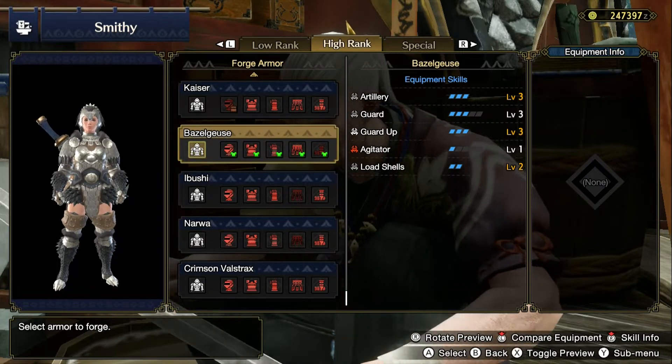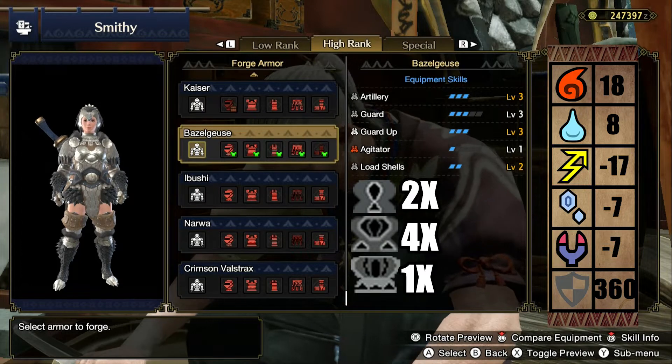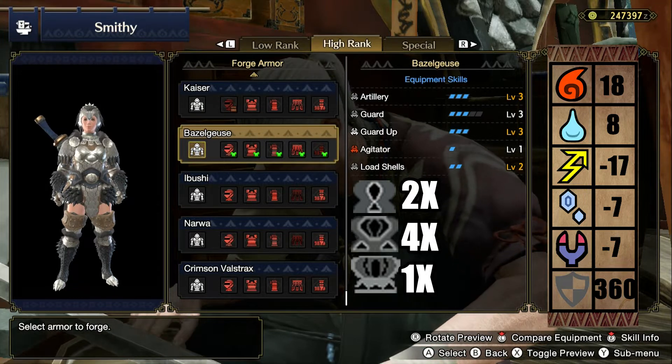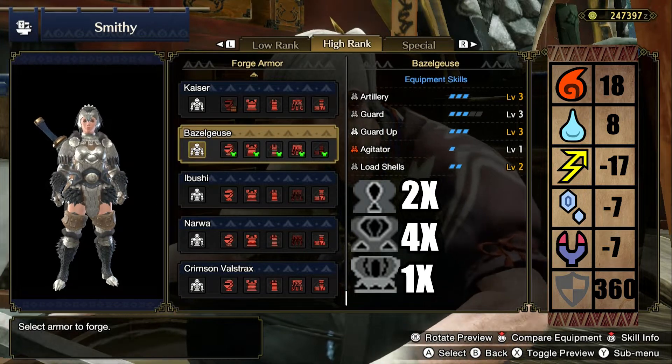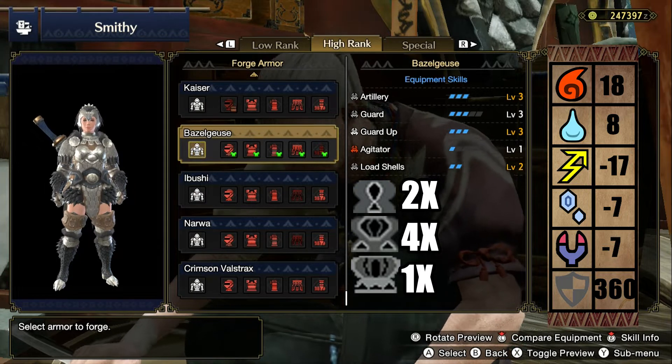Let's quickly look at the stats. With this set you will have 18 in fire, 18 in water, minus 17 in thunder, minus 7 in ice, and minus 7 in dragon. You start with 360 defense. You have 2 small decoration slots, 4 medium sized decoration slots, and 1 large decoration slot.